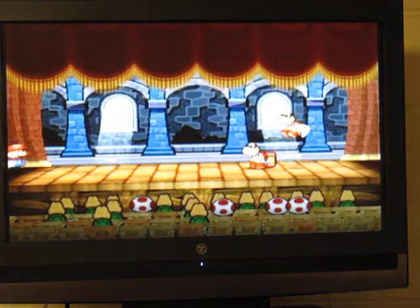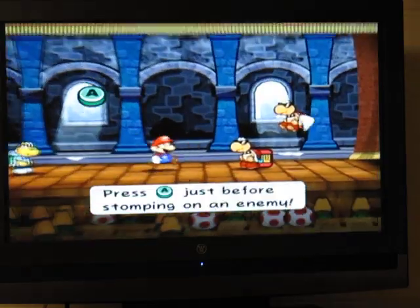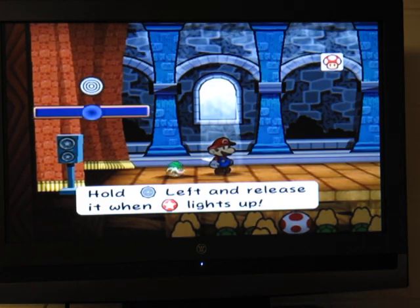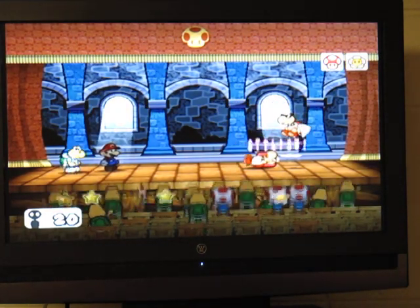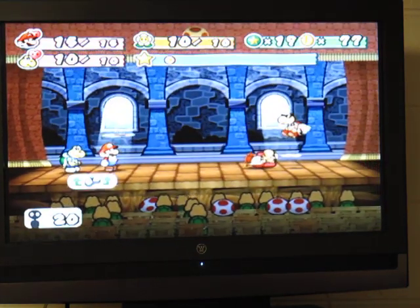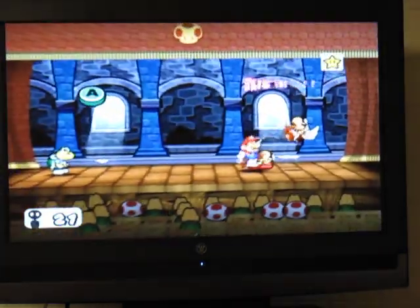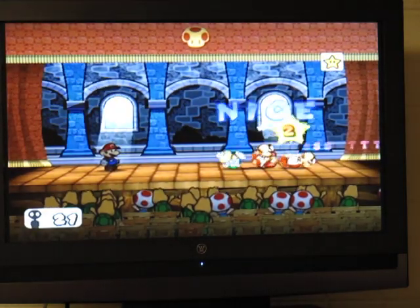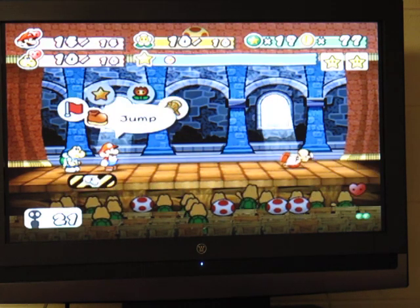In this castle you will see Koopa Paratroopas right there. They are very annoying. It takes two jump attacks to officially knock them down, and they do two points of damage. Basically they're annoying. Don't fight them unless you have to, because a whole bunch of them can really do a lot of damage.